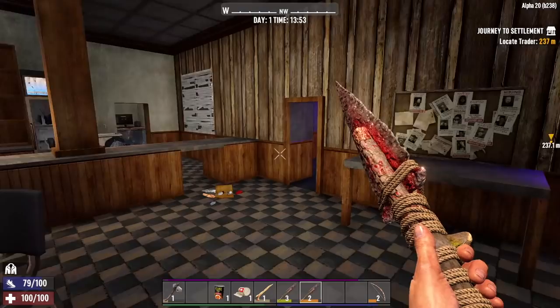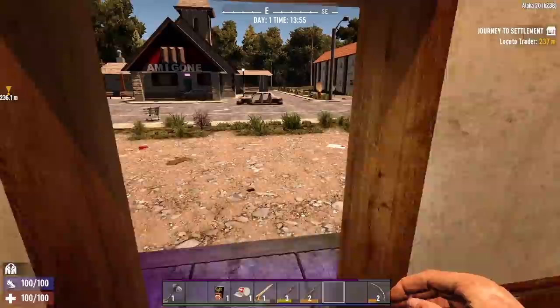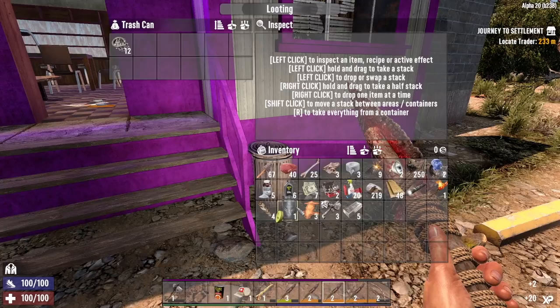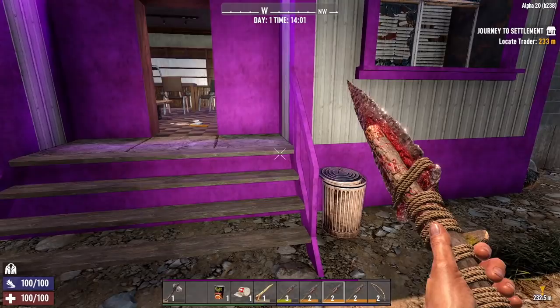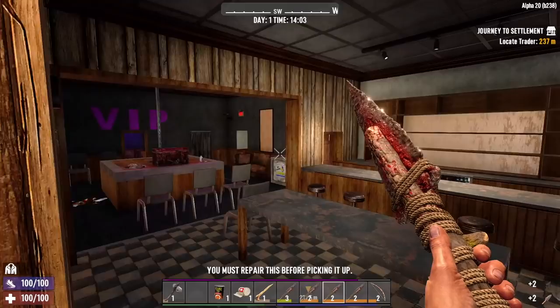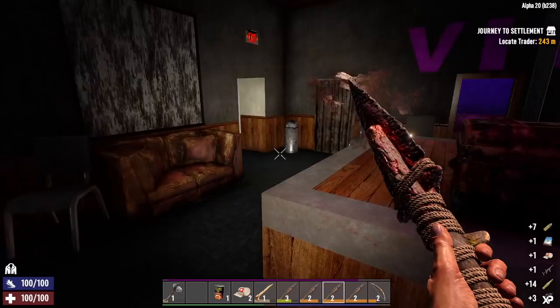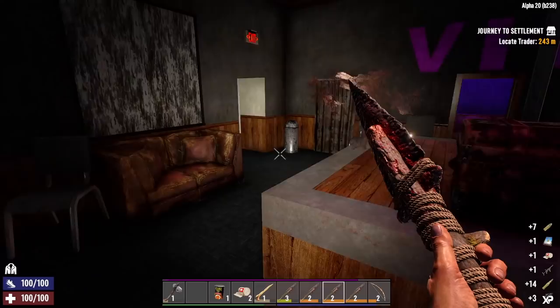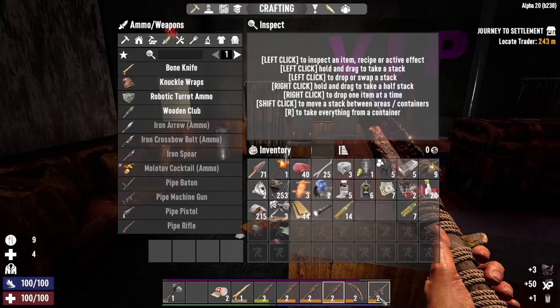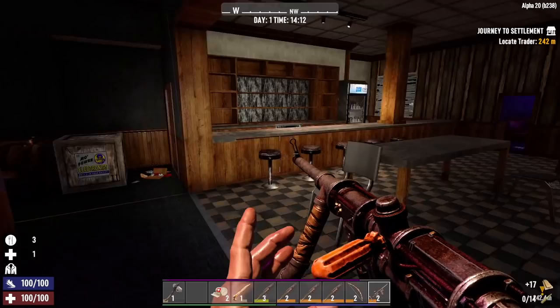Another thing to think about before throwing a spear is take a quick look at your stamina. We need plant fiber. Because if you throw a spear with only 30 stamina, that'll drain you and you're going to be in trouble. Let's get some more arrows crafted. 14 rounds — better than nothing.